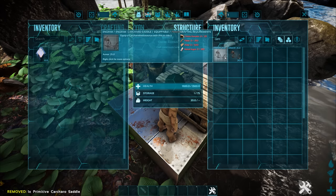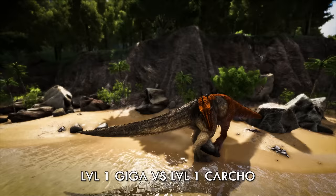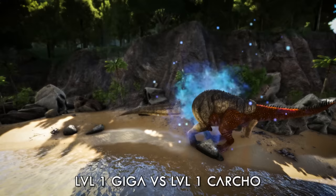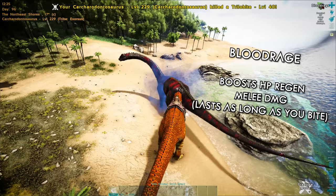Once saddled, what does it do? Is it as powerful as it seems? It certainly is — it is a giga contender. Against a level one Giga going toe to toe, it was quite an even match. Testing it against a 150 Giga, the Giga still comes up trumps, but it has a few buffing tricks up its sleeve. With a new Blood Rage mode, boosting its HP regen and melee damage as long as you're biting something, you've got an even more powerful Carchar to be saddled on.